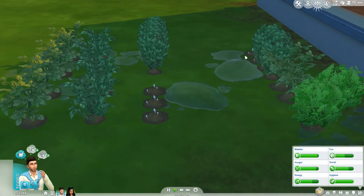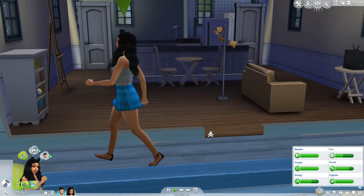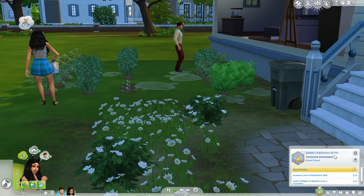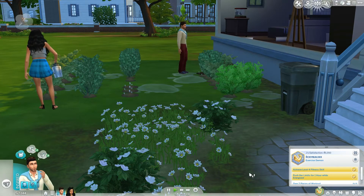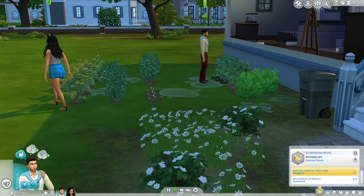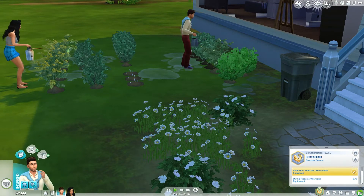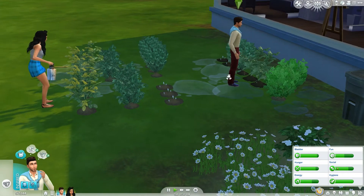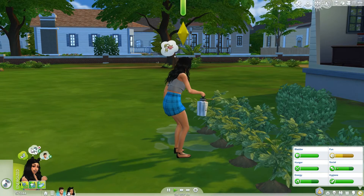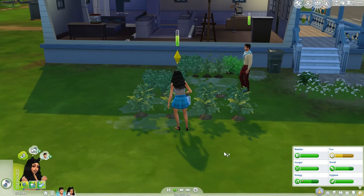I'll have Jay come out here and start watering the plants while Zamber sprays them. She has 1,705 satisfaction points and he only has 1,050. I've been trying to complete their whims - buying a dishwasher, but I'm too cheap to buy it right now. We also have to own two pieces of workout equipment, so we have to save up a lot of money for his whims. Zamber really doesn't want to do anything besides get married to Jay and bake chocolate chip cookies, which she can't seem to do yet.